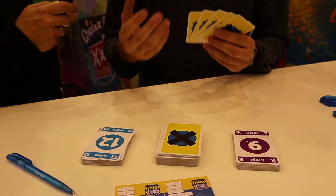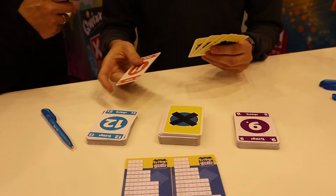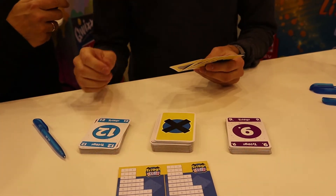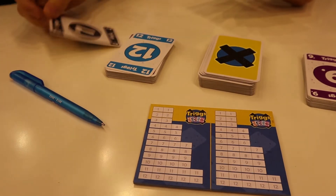The third option is the most important one: to cross off the boxes. We do this by discarding cards of the chosen number. For example, I would say I want to cross off the sevens, so I would discard a seven.